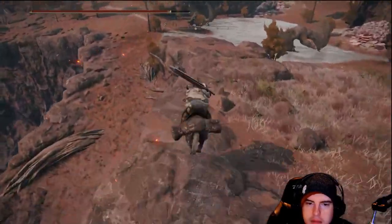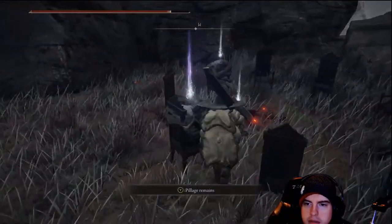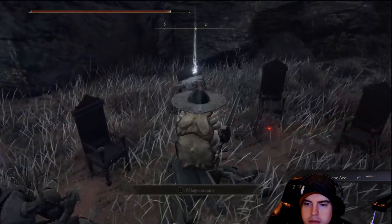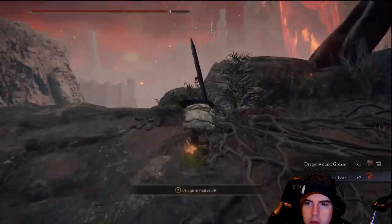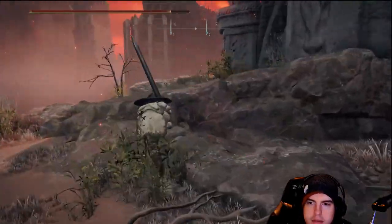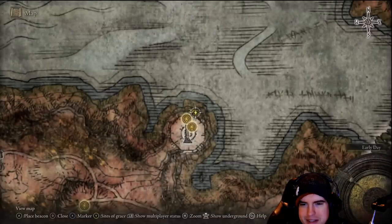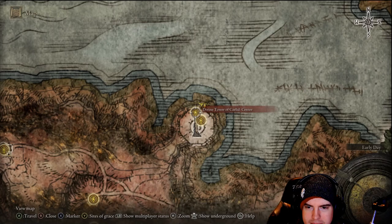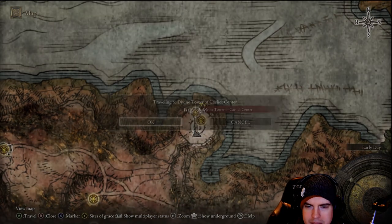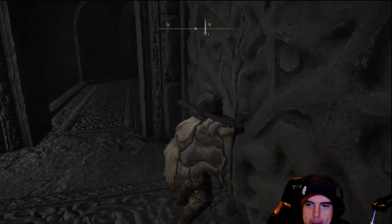Once we take that portal back outside, we'll be able to kind of jump down over to the left and get to the bottom of the Divine Tower itself. There are a couple of items to grab down here — it's got a Knights of the Round Table feel without the table. We'll get a rune, a couple of consumables, and a Somber Smithing Stone. From this point, we'll need to head back to the top of the Divine Tower. If you've already finished off the Radahn fight and have his Great Rune, if we go right instead of left from the Lost Grace, we'll be able to head up to the top and activate the Great Rune.